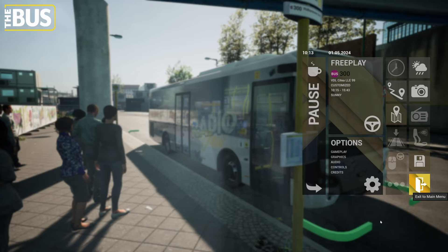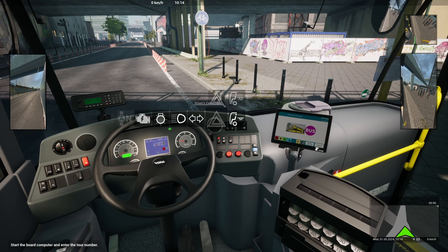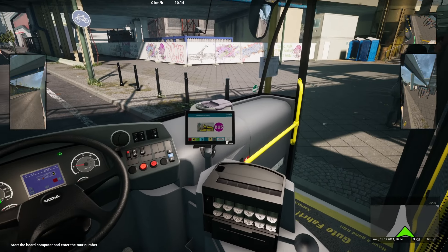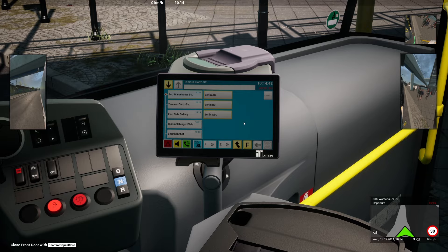Now we've got to use the screens as well. Let me just see what else is in this menu — we should probably have the aircon on, the door is already open. We don't need the lights or driver's cabin light. Let's log in on this screen. I'm going to try and remember how to do this — I could probably use the mouse. We put the PIN in first, which is 3092. We're on Line 300, and 2-0-3. Everybody should start getting on.